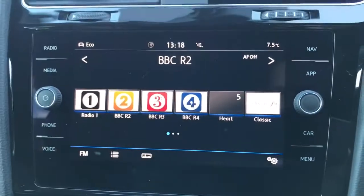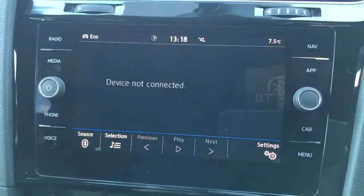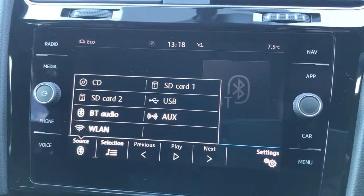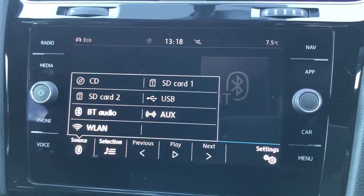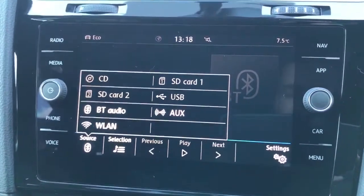Over in the centre we've got the main touch screen. First of all the radio - you can see we've got DAB, FM and AM radio. In terms of other ways of listening to music there are loads: it's got a CD player, two SD memory card slots although one of those is reserved primarily for satellite navigation, there's a USB input, you can stream music wirelessly via Bluetooth audio, there's an auxiliary input and a wireless connection possible on this car as well.